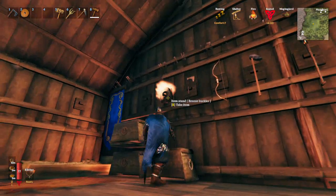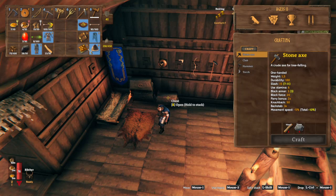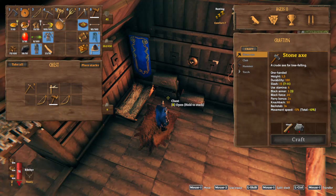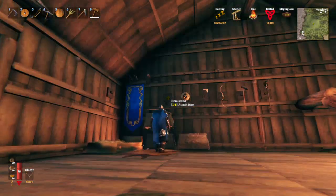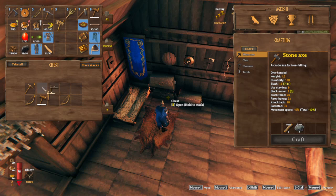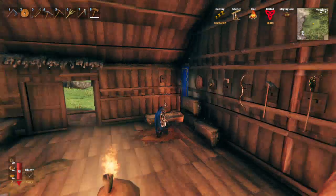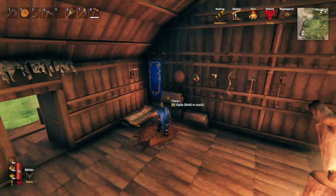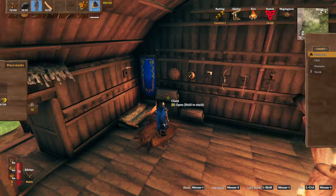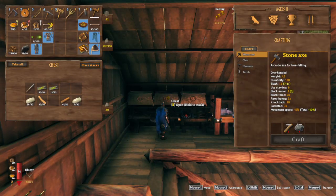That can be three, that can be four. You can notice that my comfort is actually going up while I'm doing this, which is why I'm doing it. It also empties up my boxes. Number five. And just because we've got one more spot I do want to remember to keep putting that one there too. So that's that - makes it a little bit easier. I'm going to put the fine wood up here.